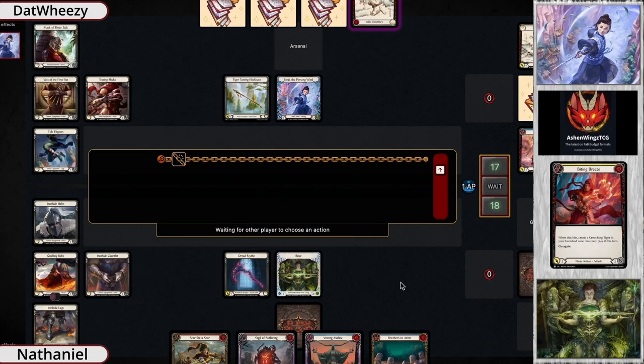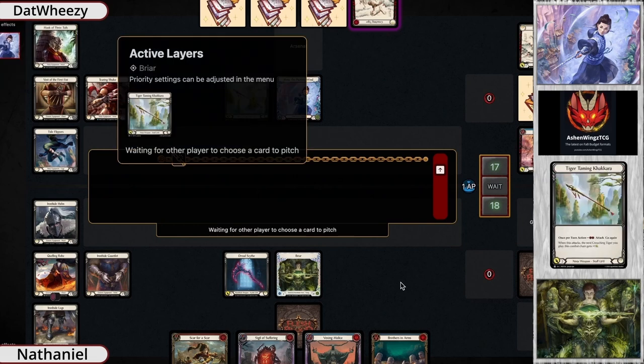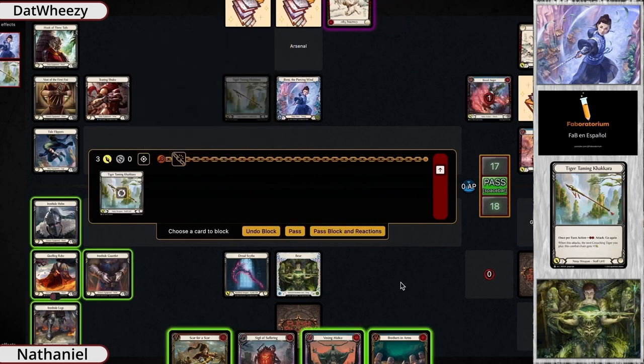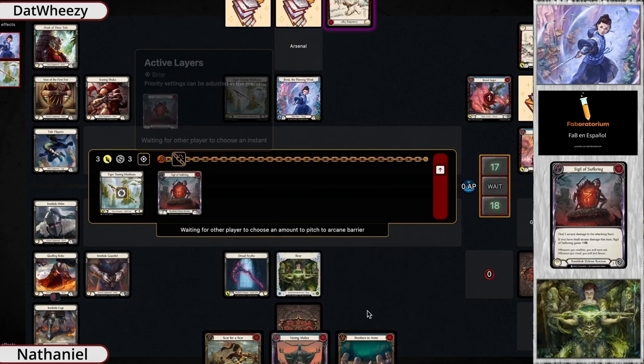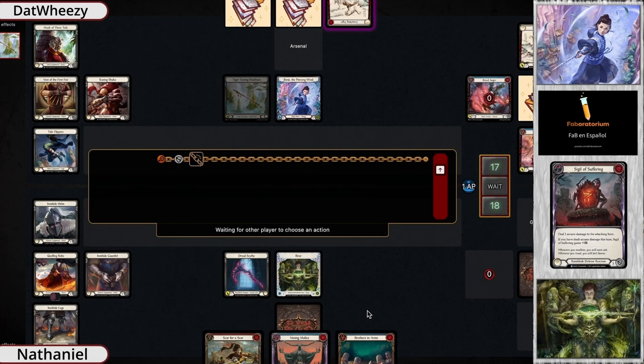Benji's ability is that you cannot block with cards from hand against attack actions with power two or less, and he also gets an additional plus one onto his next attack action after the first one. So very interesting tech there from Benji. I expect to see this kind of tiger-based build — there's a Biting Breeze that can't be blocked by cards from hand, so they get those on-hits to get the tiger, then a Tiger Taming Kakara gets to come in for plus one because this is their second attack in the chain.